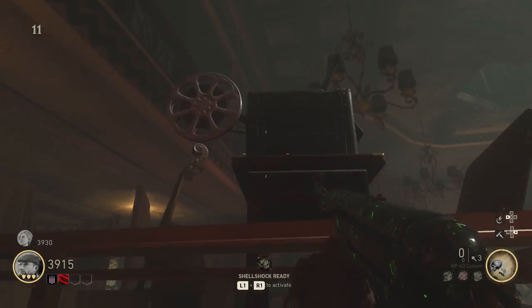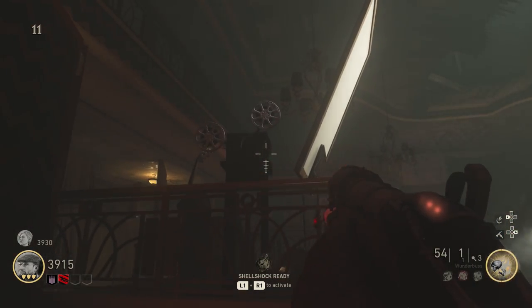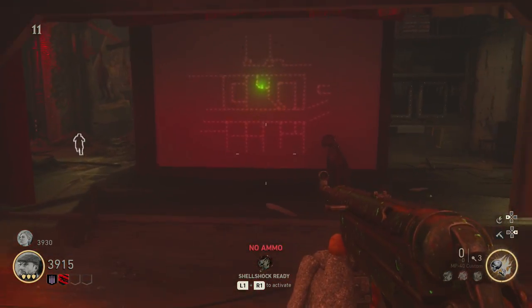You simply shoot the film reel and it will fall just behind you. Pick it up, place the parts inside the projector, and shoot it with the wonder weapon to turn it on and make a map appear behind you which will have a flashing green dot.